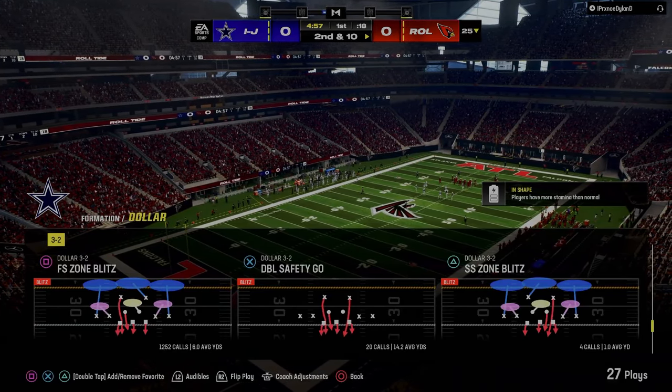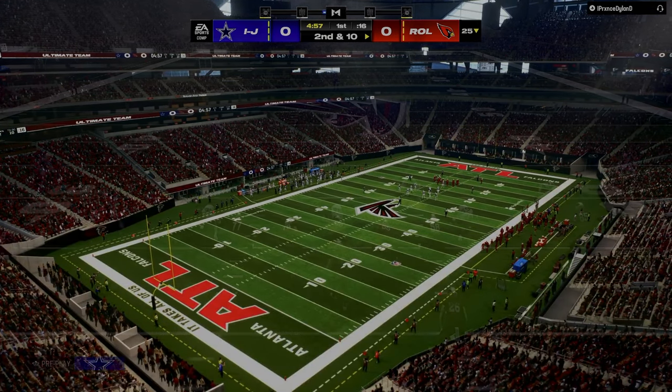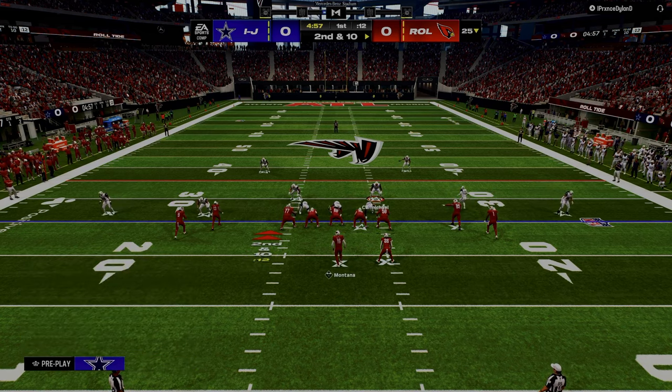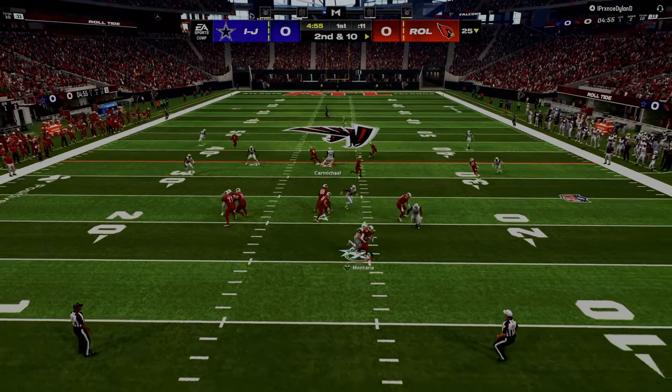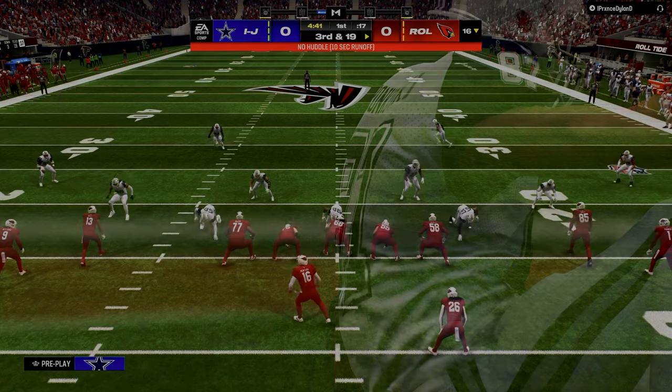One of the best base defenses — and we talk about this in the Patreon and on our YouTube channel, we actually have a video that breaks this down — one of the best things you can do on defense right now is this free safety zone blitz. Just back off the slot corner, put him in a hard flat, and as you can see, it just absolutely screams — you're going to get a lot of wins out of this.